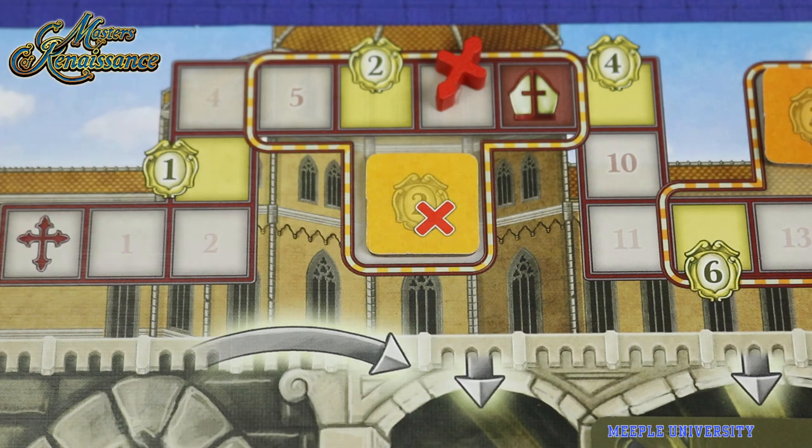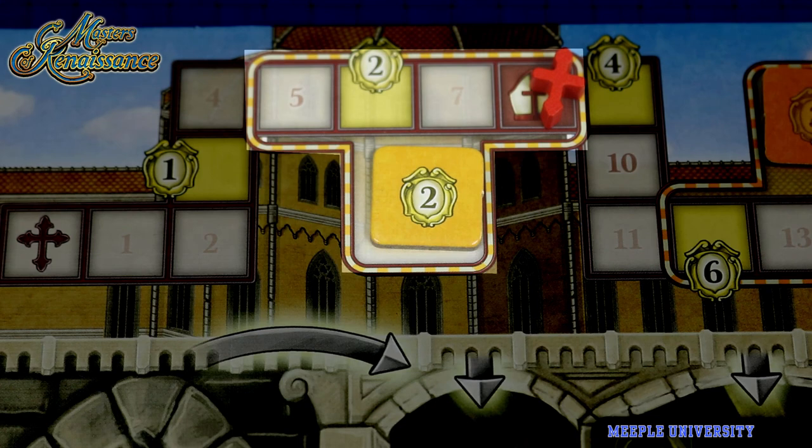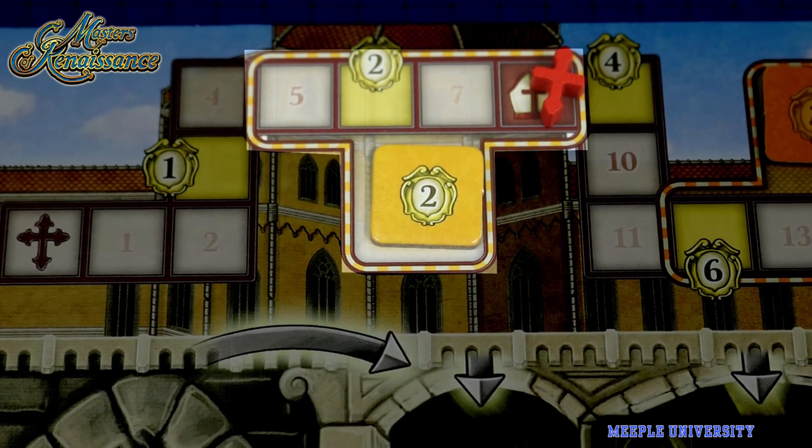A lot of the points come from buildings and the faith track. I like the timing mechanics on the faith track — it's a bit like a race. At production, you can produce as well as moving your token on the faith track. And when a player reaches a pope space, the scoring tile flips, and everyone in that closed-off area gets points. This is where the most interaction came from. You've got to keep watching your opponents if they pick up cards that let them produce these points, and when they start advancing, you don't want to be left behind.